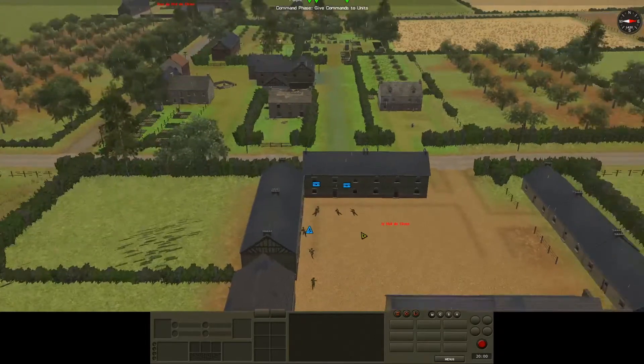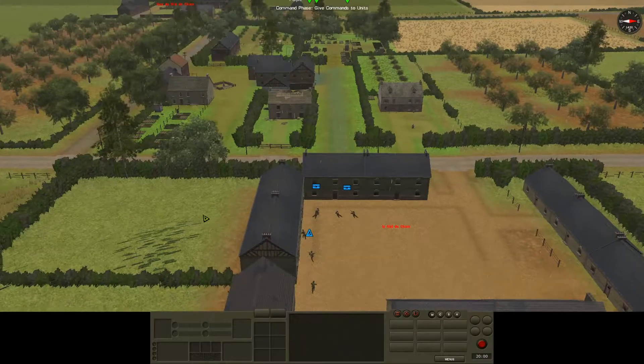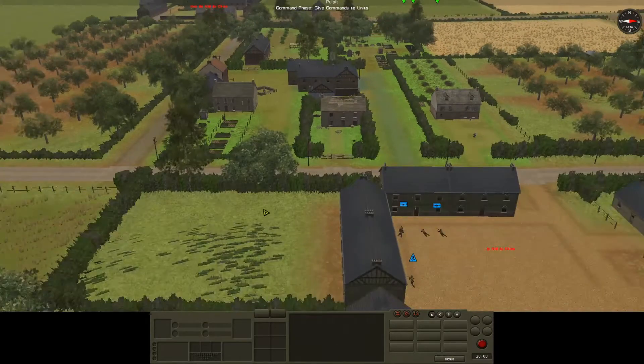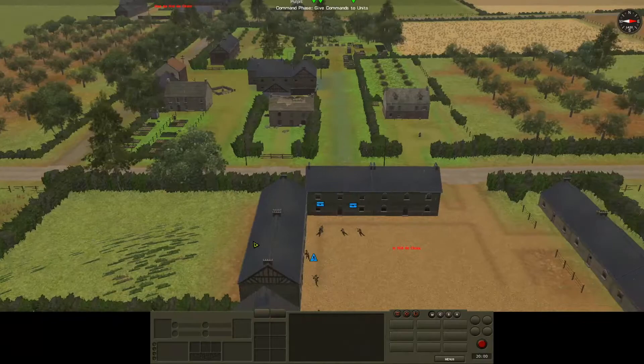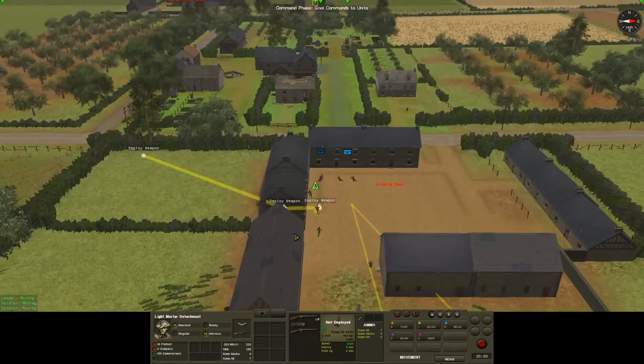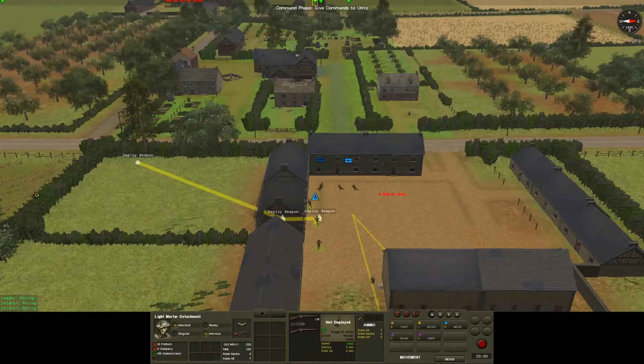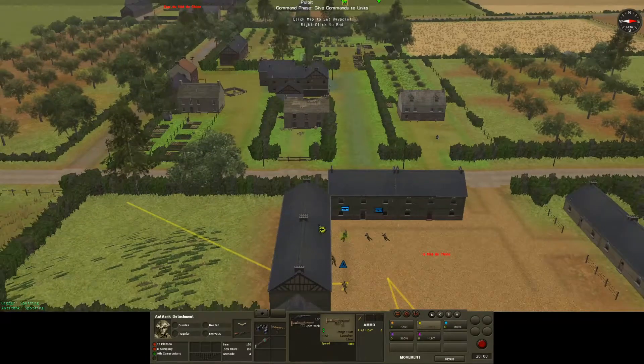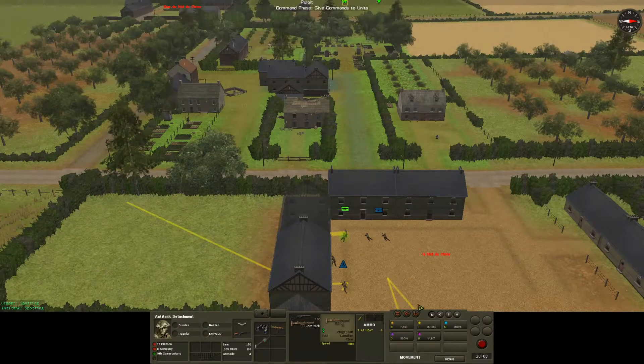I'm going to revise the plan. I think what we'll do is get them to pop through this house and come up against this hedge — that might give them a better view down these lanes and take them away from the HMG. I haven't had eyes back here, so there may be other Germans to worry about. I'll move both my anti-tank teams through to this side.